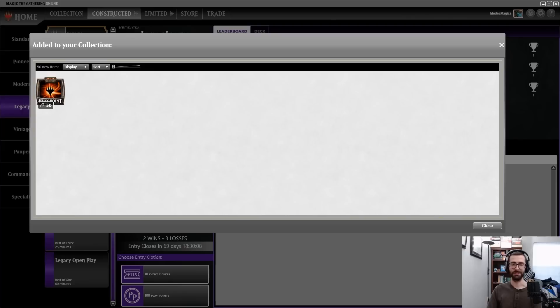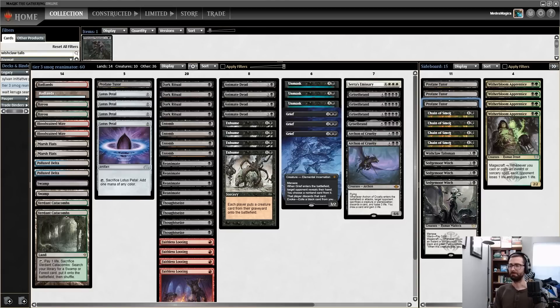That was a 2-3 where one of our opponents conceded the match on turn one before any real plays were taken, so we can't put a lot of stock in these results. As far as overall thoughts on the decklist: I'm not the biggest fan of this transformational sideboard. In some of these rounds the Chain of Smog backup plan, while it was dodging hate, was more color-intensive and slower than the primary plan.